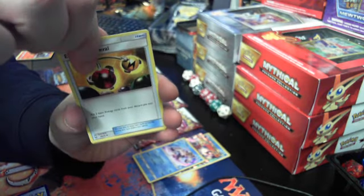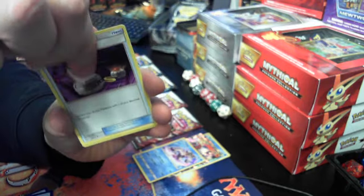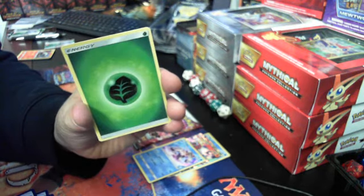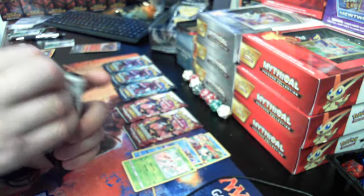Energy Retrieval, Float Zone, Switch, Lillie — reverse holo — and Shaymin. That's going to be our rare for pack number five.